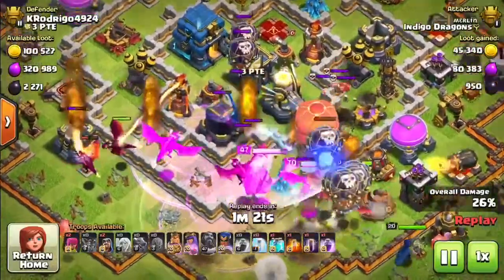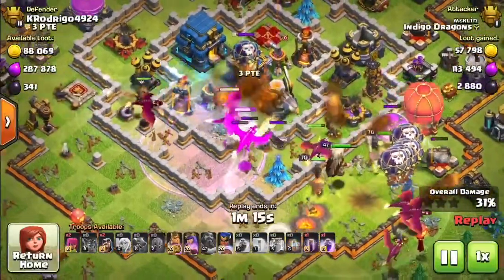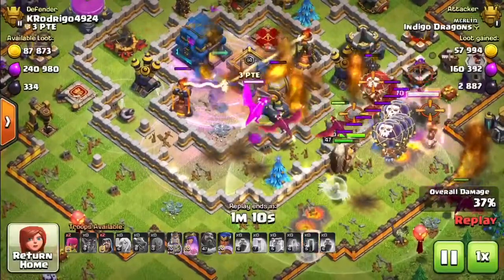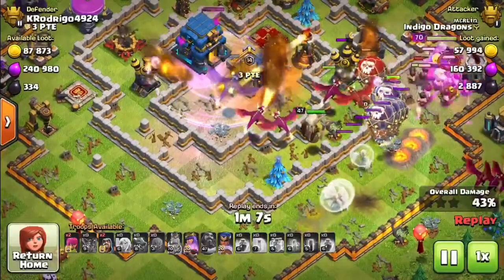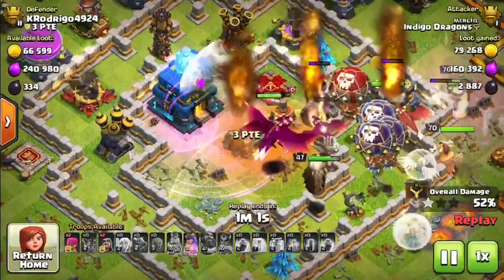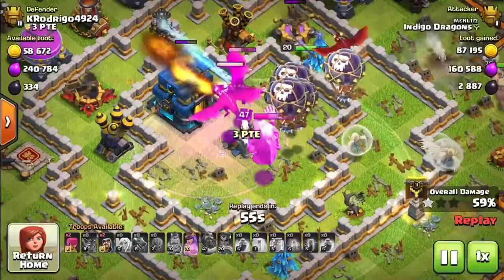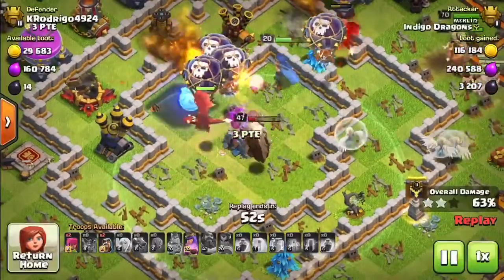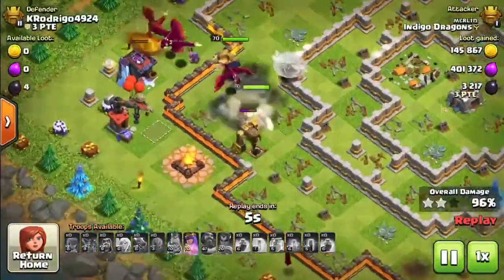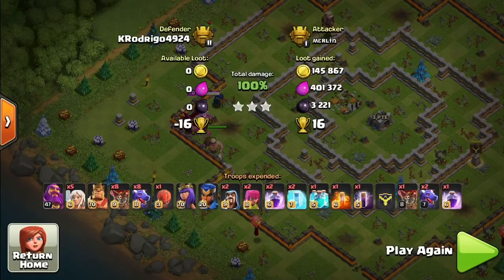We freeze the air sweeper, rage, and use the Grand Warden's ability — making sure we get right in close to take out that Eagle Artillery quickly. The Stone Slammer wandered off a little bit, but there are still dragons coming in to sort out that Eagle Artillery, along with defending balloons of course. Using a Clone Spell in the middle to multiply those dragons that manage to get into the town hall — that's always a good plan, because you never know how many dragons you'll have in the right place at the right time, and a Clone Spell gives you double. It's not a particularly difficult base at Town Hall 12 for a Town Hall 13 army, but I like the way we funneled into the center.